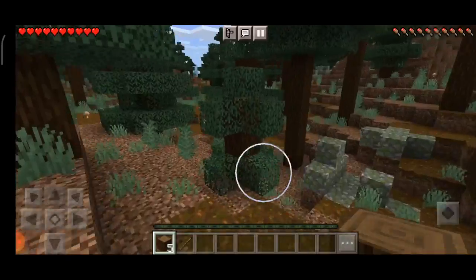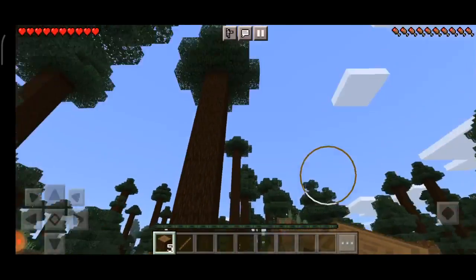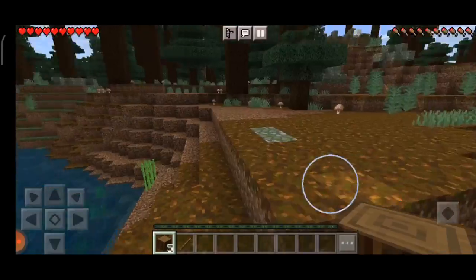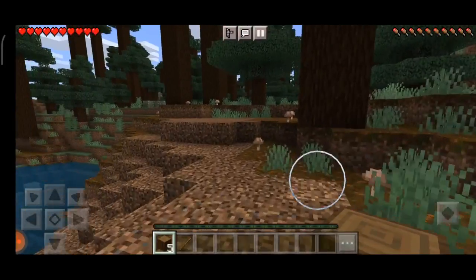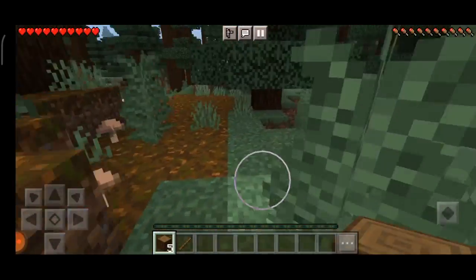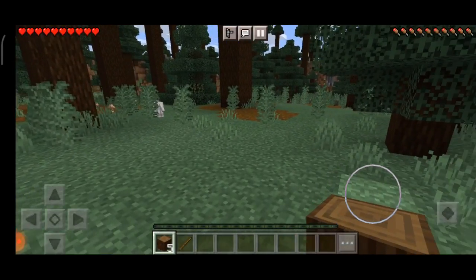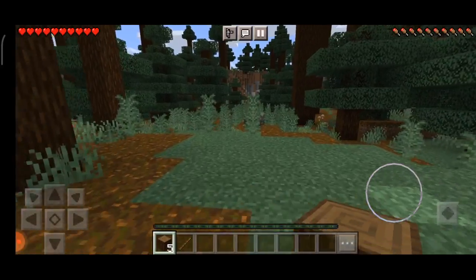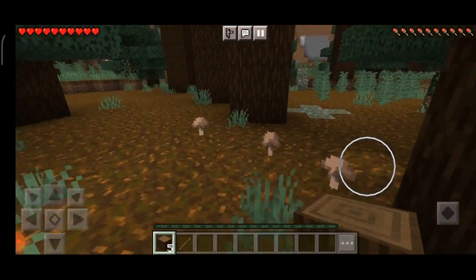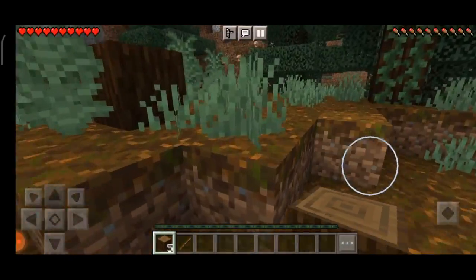There's so much moss stone here — is there a village? Whenever I spawn in a spruce biome there's always stone bricks around. If I can get to a snow biome that would be perfect to show you the new update. There are goats and they're cute — they don't drop anything if you kill them but they can charge at you. Why is there so much mossy cobblestone? Is there a temple underneath me?